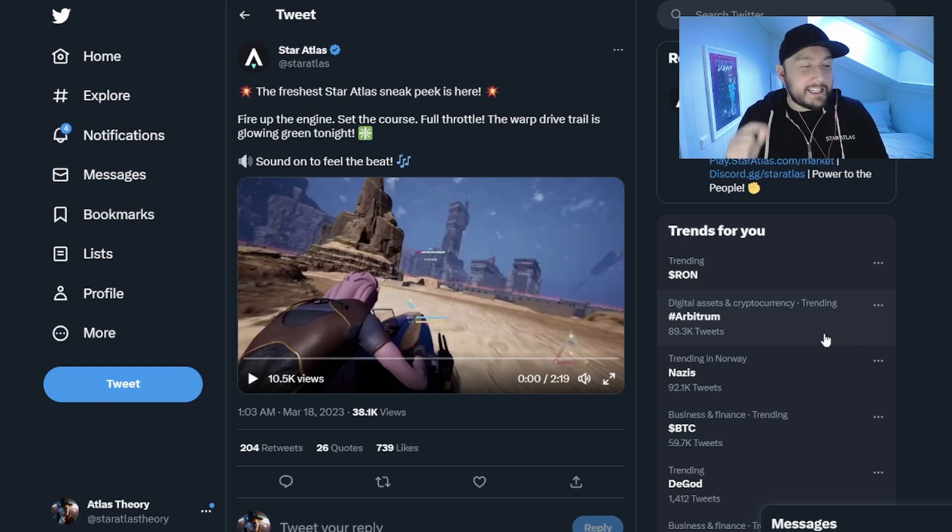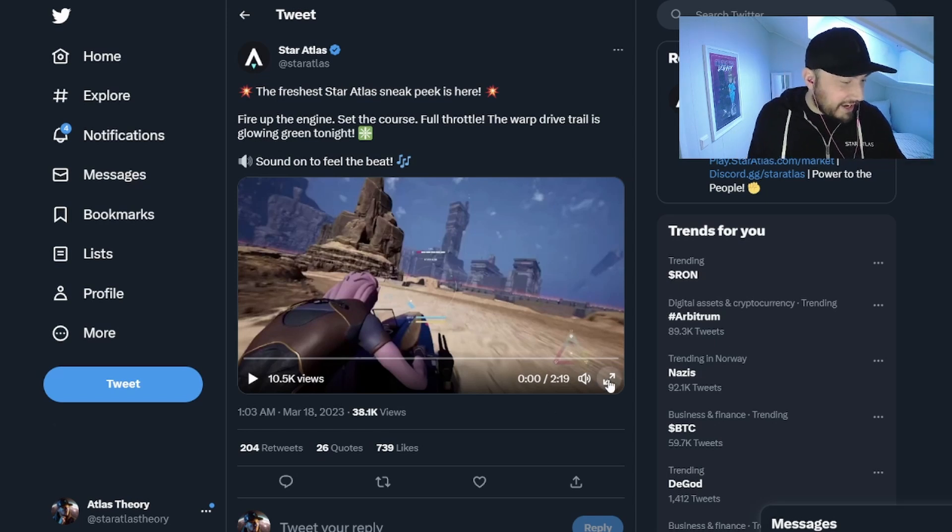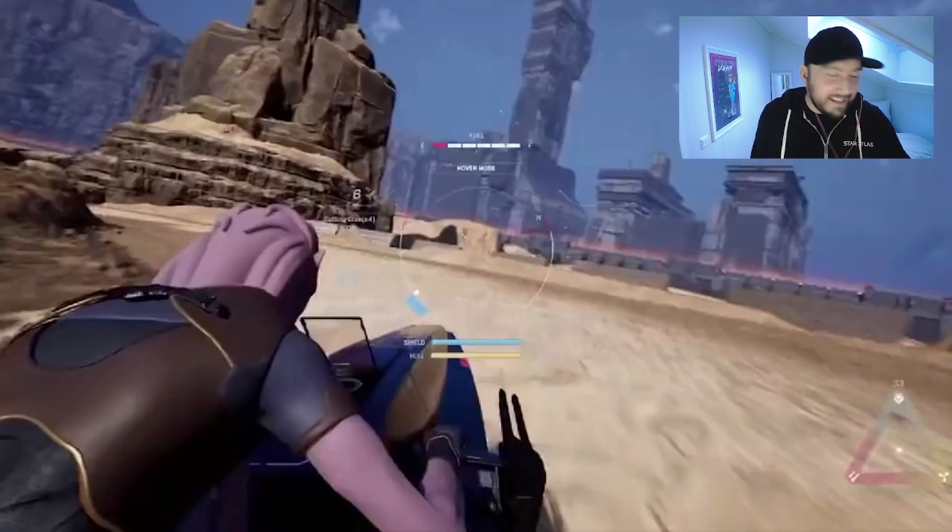What's up crew — Star Atlas has just released another leaks video so we're gonna go react to it and talk about it a little bit today. The freshest Star Atlas sneak peek is here. Fire up the engine, set the course full throttle — the warp drive trail is glowing green tonight. Sound on to feel the beat. Let's pop this open and check this out — if I look over here it's because my screen's over here.